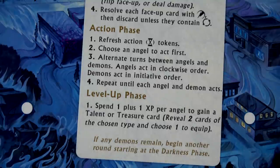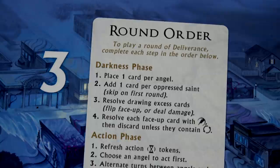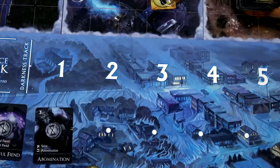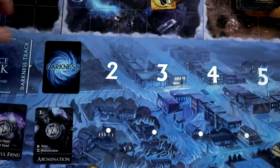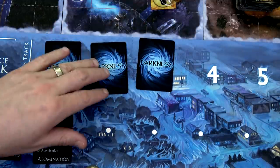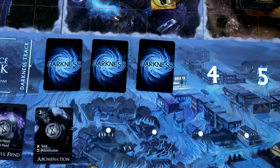During the darkness phase, we'll place one card per angel then add one for the one oppressed saint we have - so that's going to be three cards. Lucky for us we were pretty successful at praying last time, getting rid of a darkness card each. So these are our first three on the track and none of them get flipped up. We can move right to the action phase.